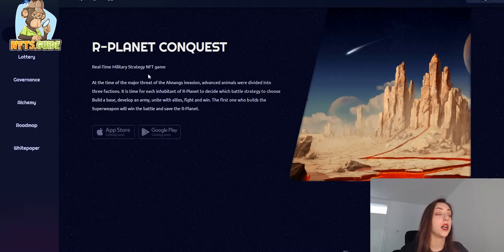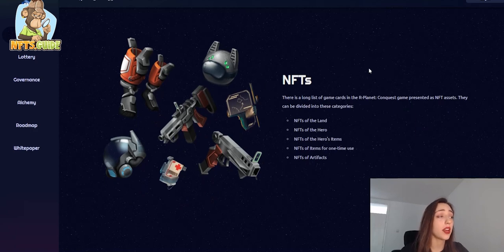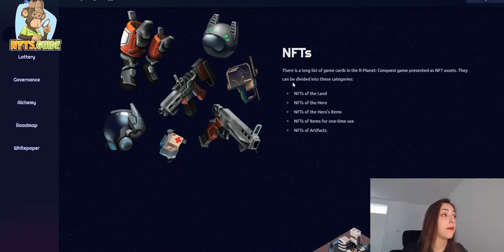In R-Planet, you start by building a base - a place on the map where you build infrastructure, military, and mining industries. Expanding your base increases the number of droids that serve it, and these droids constantly consume Reconites, so the larger the base, the more Reconite consumed. Over time, you develop your own artificial intelligence, eventually allowing you to establish a new base or capture someone else's. There are different NFT game cards including lands, heroes, items, and artifacts.